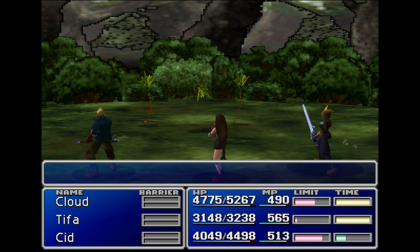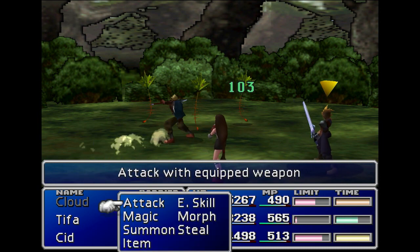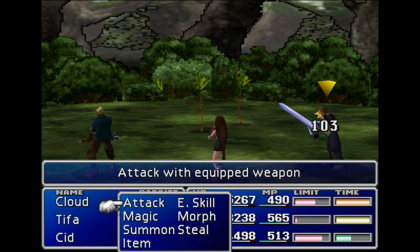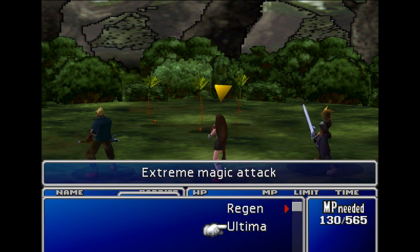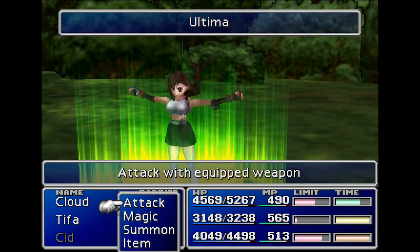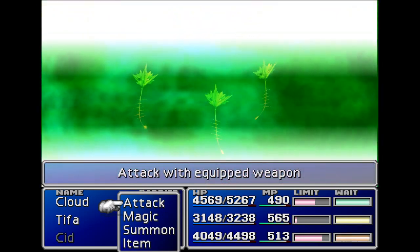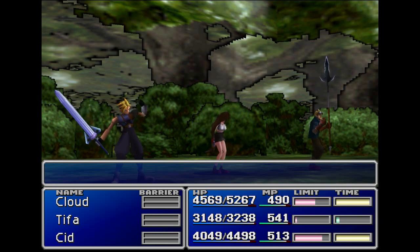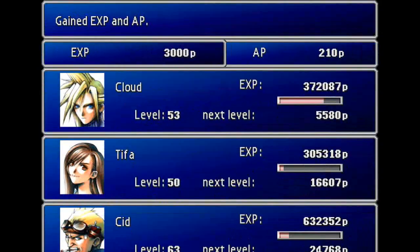Man, the plants in this jungle are really creepy. Holy cow, these guys have so much evasion! What? Can I even hit them? Why not? Let's try Ultima — extreme magic. It does use a lot of MP, but whatever. Oh boy, that does a lot of damage. It didn't look like it used very much MP at all.